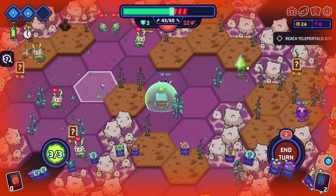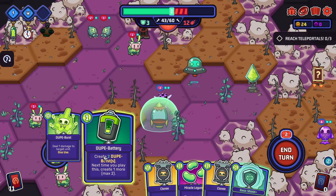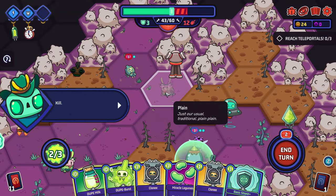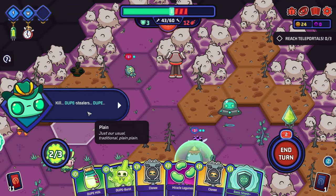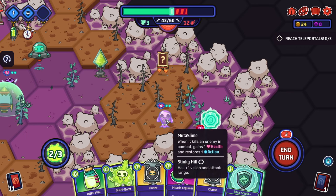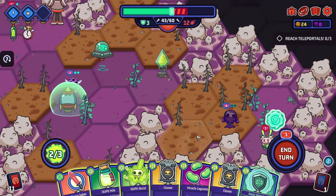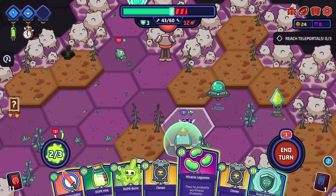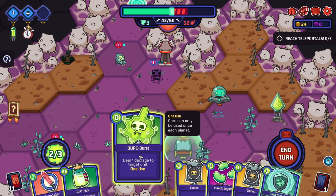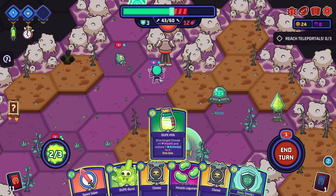We now have two dupe bursts — we can create chain explosions! A spooder explodes and blows up lots of things. A dupe stealer appears. We send a clone toward a portal, picking up a card along the way. Then they go into the portal. Meanwhile our flying clone heads toward another portal. We could dupe burst an enemy — and we use dupe milk: plus one health and restore one action to a target cloney.